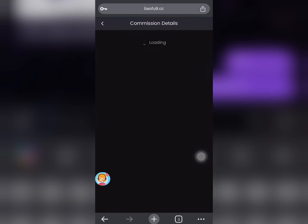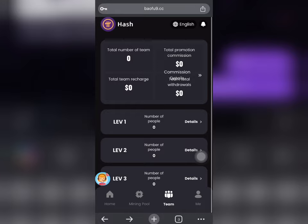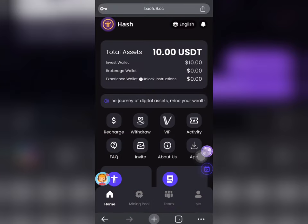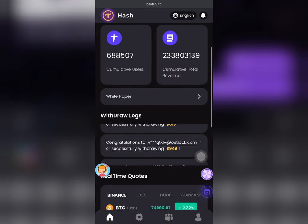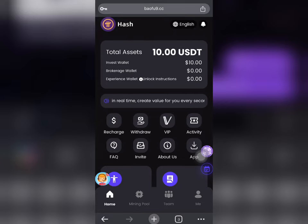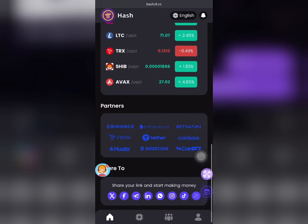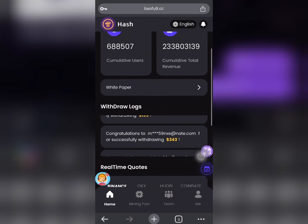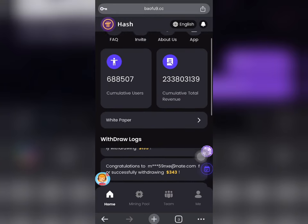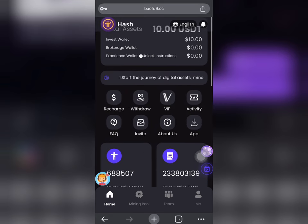You can also earn money without even making a deposit — just invite your friends, copy your invitation link, and you're going to make so much. This team section is where you see the amount you've earned from inviting your friends. You can go down below and see the withdrawal logs of people making withdrawals every day.